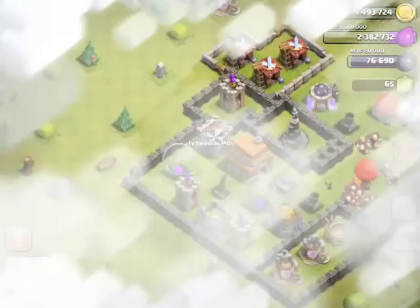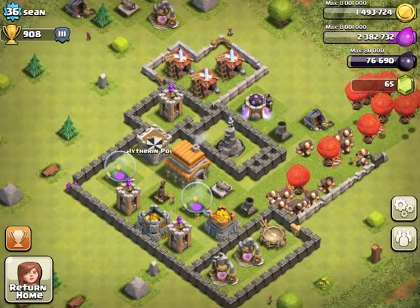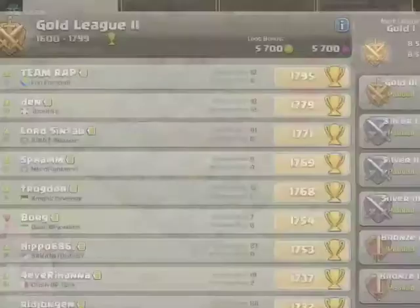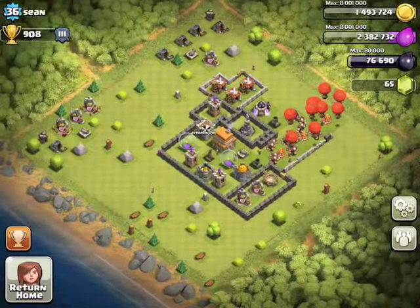This guy's name is Sean. This base needs a lot of upgrading — sorry to say, Sean, but you're going to want to look up a Town Hall 5 farming base or trophy-pushing base, whatever you want, on the internet — there are plenty of them. Work on upgrading a lot of your defenses, walls, and all of that good stuff, because that will make you better at the game.